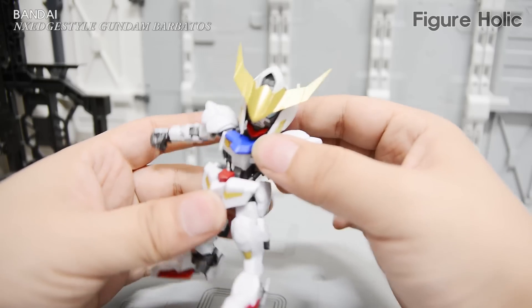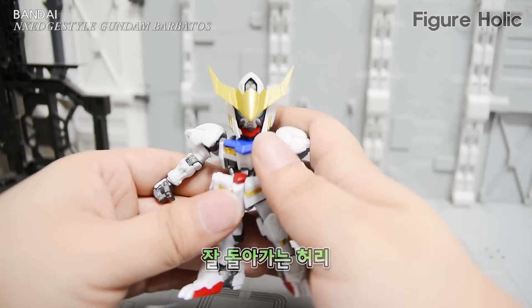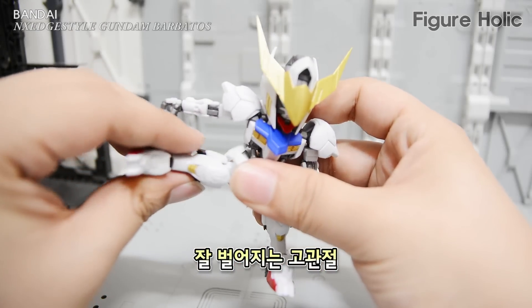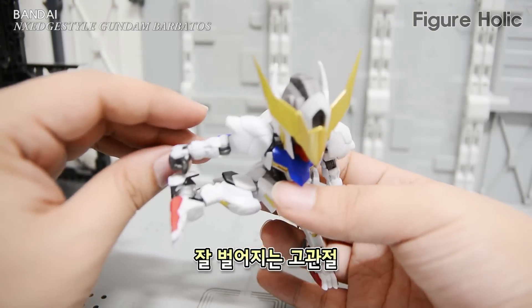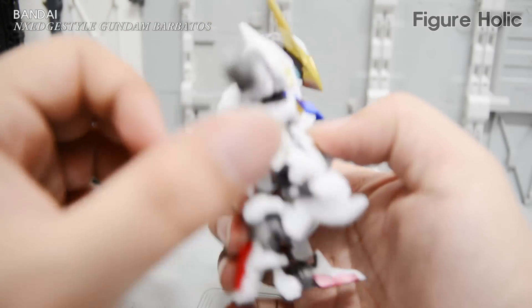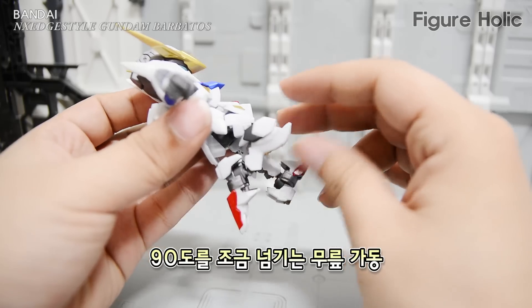다음은 허리로, 걸릴 거 없이 아주 잘 돌아가는 허리 회전을 확인할 수 있습니다. 다리 고관절 부분은 옆쪽 스커트가 좀 불편하긴 하지만 완전히 벌릴 수 있는 형태로 가동됩니다. 무릎 가동은 약 90도 조금 넘는 가동을 확인할 수 있습니다.